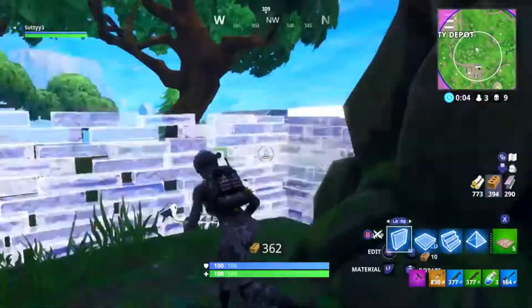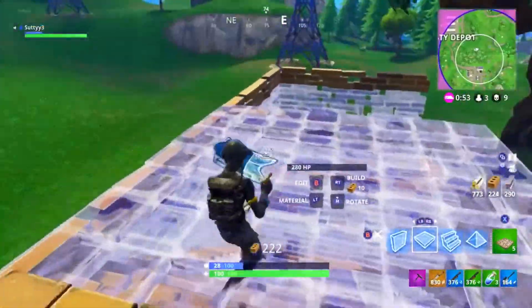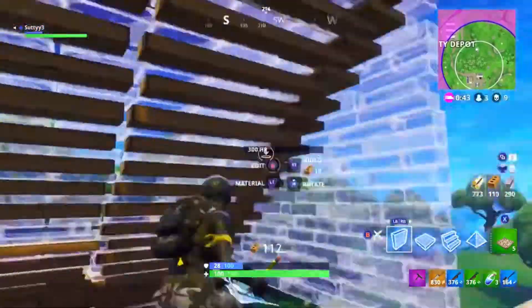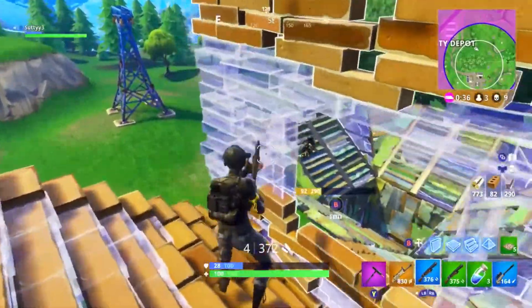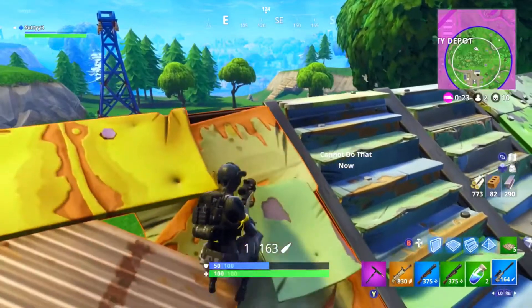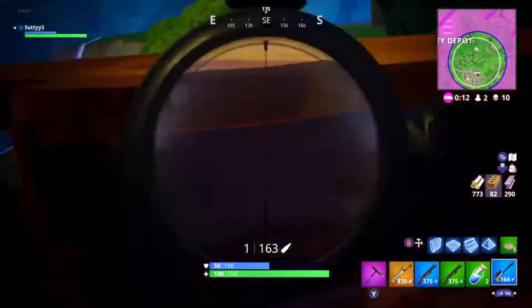For tip number seven, I'm going to be showing you how to gain the high ground on your opponent whenever he is directly above you. This applies to pushing other people's bases or to any build fight where you're on the bottom — you can get the high ground very easily with this tip. There's gameplay showing me doing this. You can see me building up and getting the high ground super easy, and that guy panicked because I was above him. Basically, I was just building ramps under and above me and going straight up until I was above him. Then I built walls on my back so he couldn't shoot me from behind, and I edited a window to get the right-hand peek on him.